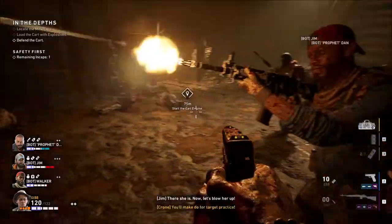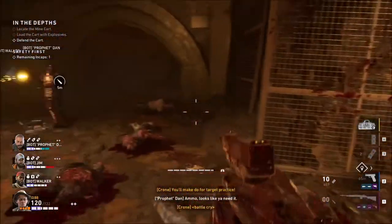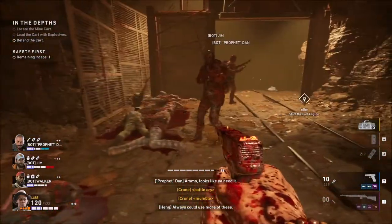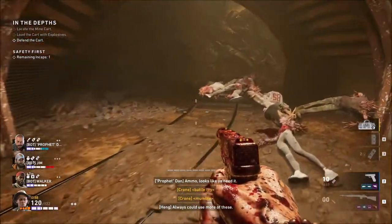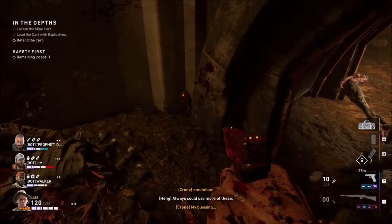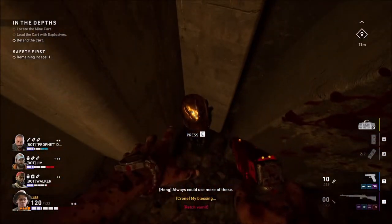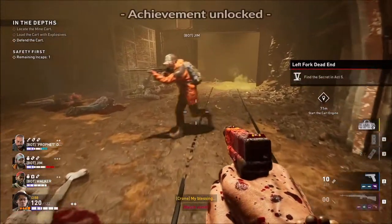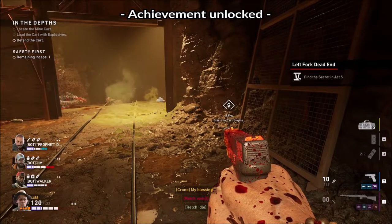Clear out any enemies in this room. When they are all gone, it is time to locate the secret. It's up here on the right, hidden in this little alcove. And there we have it — Left Fork Dead End, find the secret in Act 5.